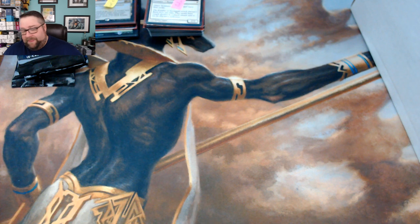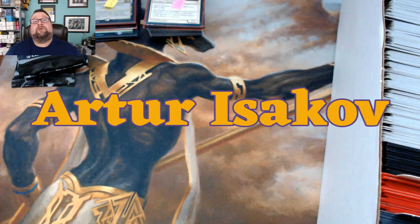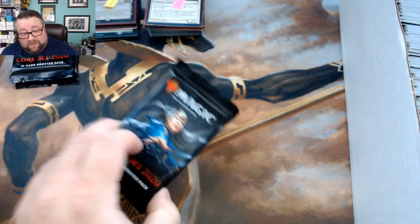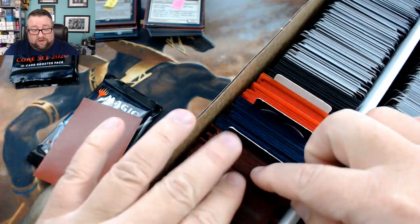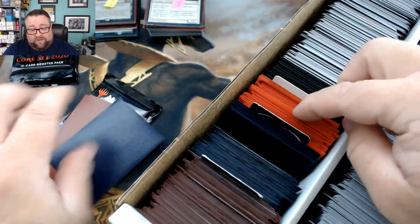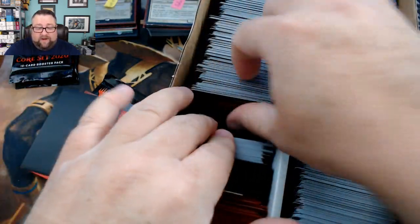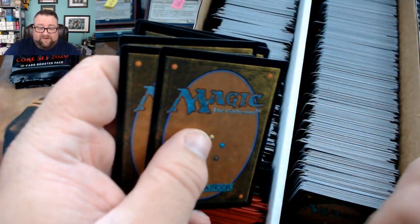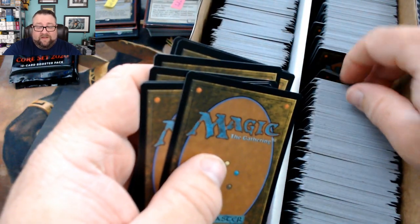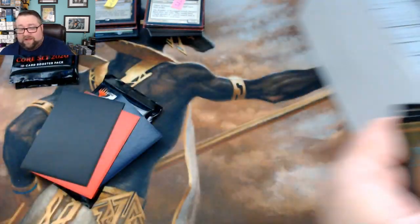Alright, next up we have Archer. Archer, thank you so much for being a patron, greatly appreciated. For $10 he's getting two standard packs, and then one rare, a random foil, a random foil basic, and ten cards from the commons and uncommons pile.